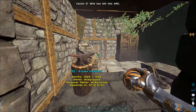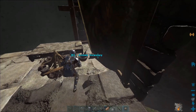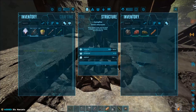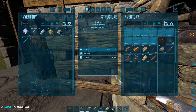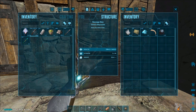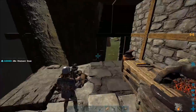One more than I needed, but that's okay. We're in. I don't see a player anywhere. 31 narcotics. A little bit of metal, nothing crazy. And he didn't even lock his box. Yeah, nothing great, but it's a start.